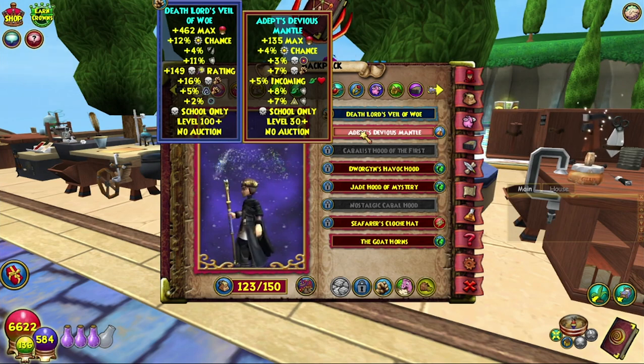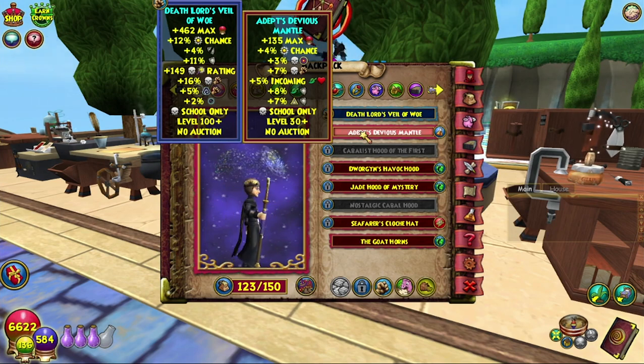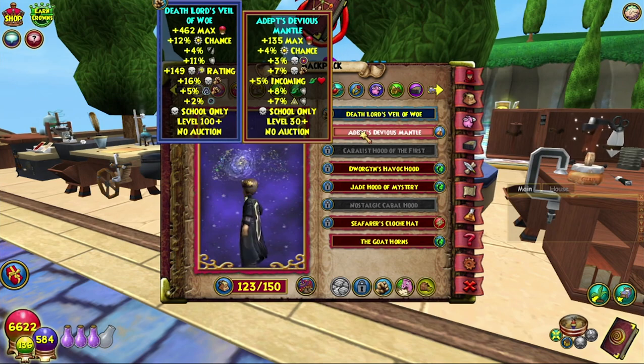If you want to craft that, you can. Generally the Zeus gear is probably what you would go for, but this is a nice little thing to stretch your crafting skills if you want to craft something at that level.